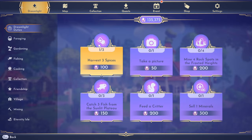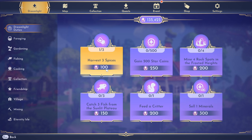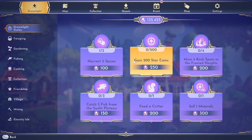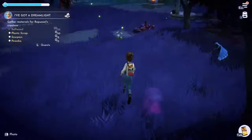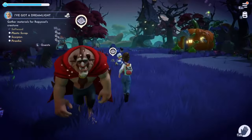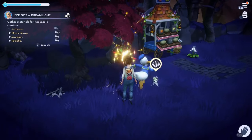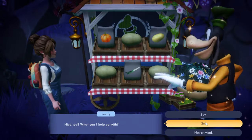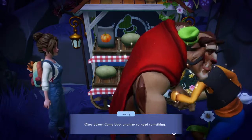Real to-do list: take a picture — that one's easy, done. Gain 500 star coins — I can sell the fish I just caught. Rock spots in the frosted heights. I don't think there's any orange or green stones there unfortunately, but we can go do that anyway. Let me go to the shop over here and sell a mineral. That's only 200 — let's sell the fish too, that's 800. One mineral sold, 500 star coins.